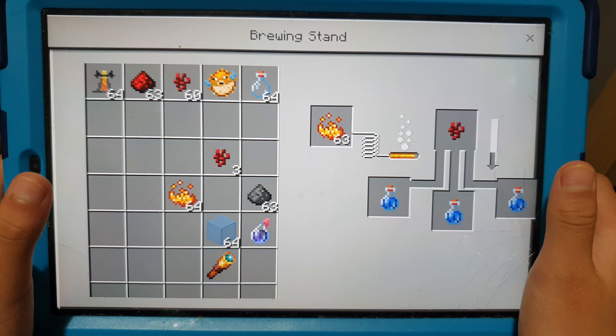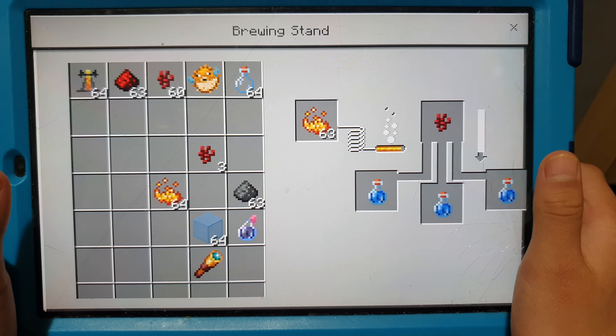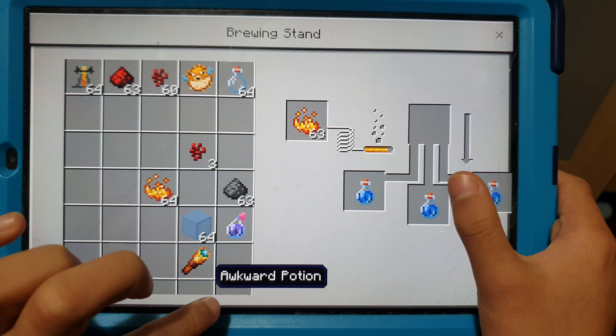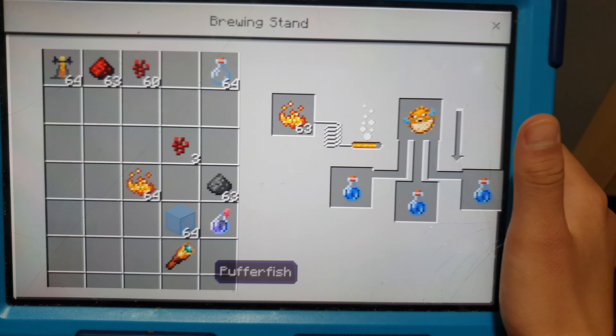So what can you do with awkward potions? You can make them into many potions, except the weakness potion, because weakness doesn't use awkward. Hope everyone enjoyed our video from yesterday. We've got an awkward potion as you can see right there, and now you add some puffer fish.